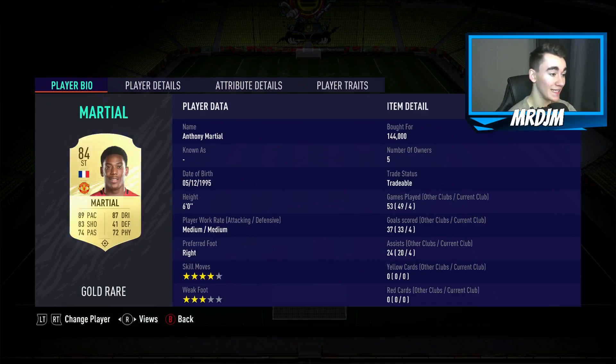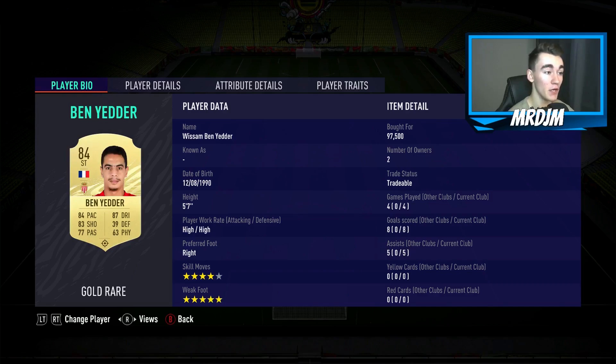For Martial, he's got an 84-rated striker card — very nice that he's a striker. On previous FIFAs he's been a left winger, but I've always preferred to play him through the middle. He's got 89 pace, 87 dribbling, 83 shooting, 74 passing, 41 defending, and 72 physicality. Six foot tall, medium-to-medium work rate, which isn't too bad. Four-star skill moves is pretty nice, and three-star weak foot isn't the greatest, especially when you compare him to Ben Yedder.